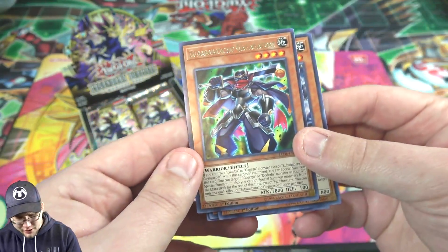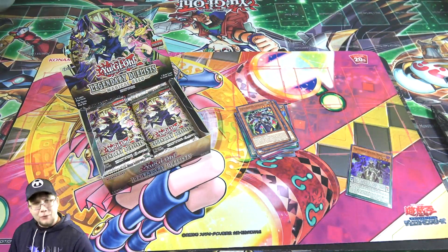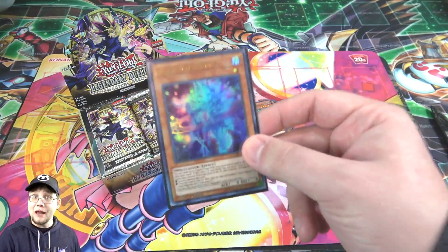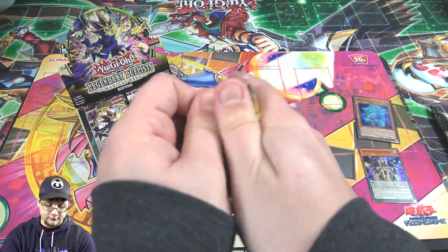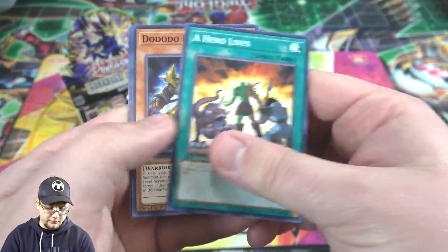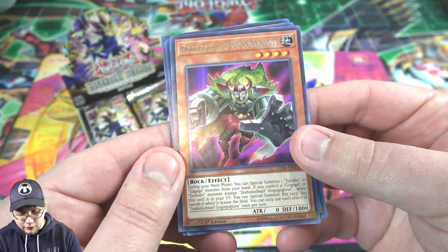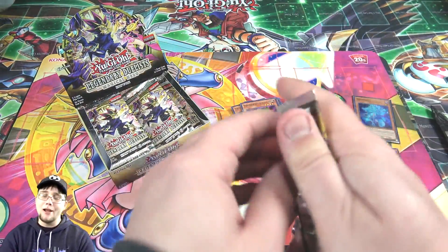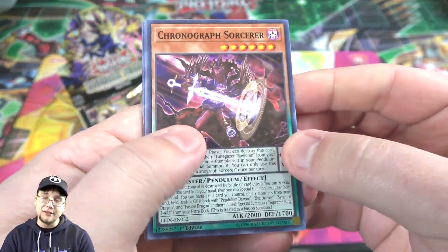A lot better luck than Immortal Destiny, that's for sure. And Zubaba General — I'm gonna say him once because that is not a fun name to say. Let me get a sleeve for this. I wish the Evil Heroes would have been that easy to get, or maybe it's just I'm having good luck. Either way, I'm happy I got them. I don't plan on selling them or anything — I want to build Dark Magician, and you can use the card with other decks too. Already a good box — you get one of those and it's instantly worth it.